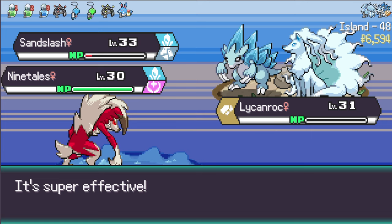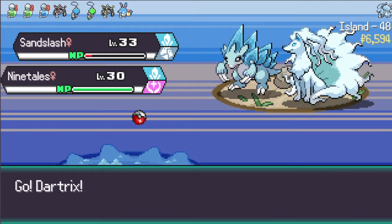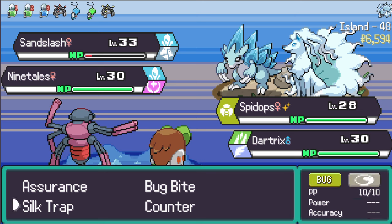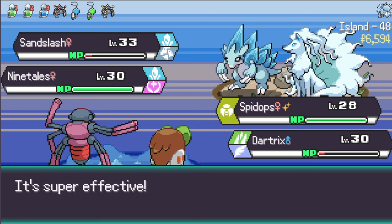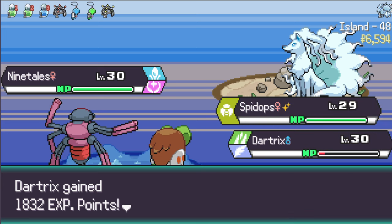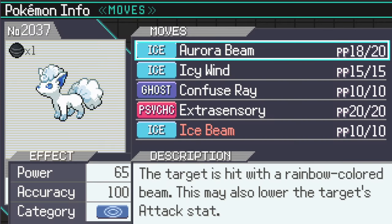Two of my Pokemon die in this stage - that's a tough pill to swallow. Sandslash's attack has risen, not good. Let's go Spide Ops and Dartrix. Spide Ops is going to use Silk Trap obviously, and I'm going to use Shadow Sneak on Sandslash. The Ice Shard is double effective and it goes first - so sad. Dartrix might go down here too. Vulpix wants to learn Ice Beam - sure, learn Ice Beam instead of Icy Wind.